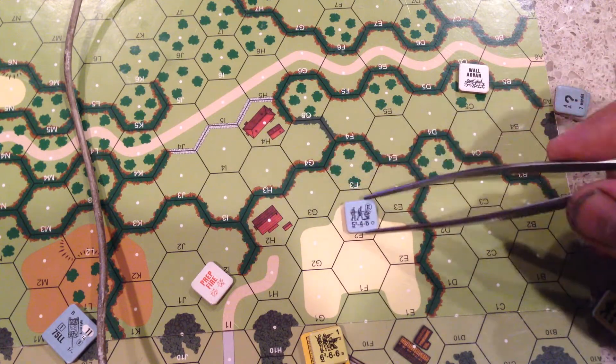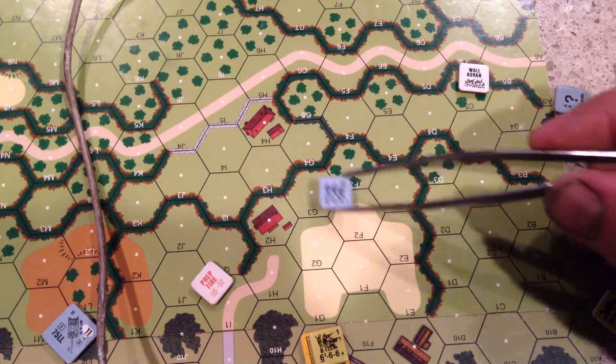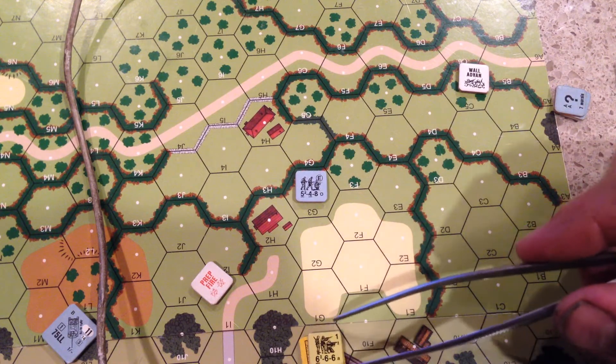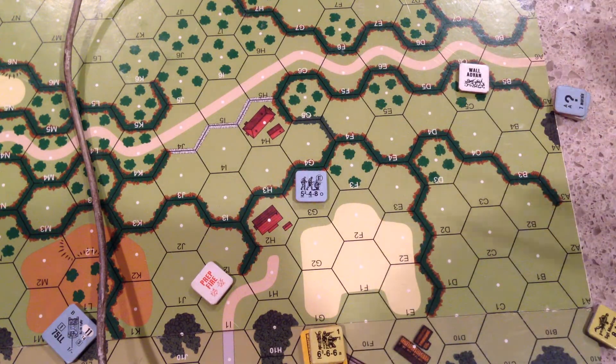Light Boccage is one and a half plus cost of terrain, so this would cost two and a half to go into. So two and a half plus one, we were able to do it without CX-ing. The only difference I know of between light Boccage and regular Boccage is the movement factor cost and the height.